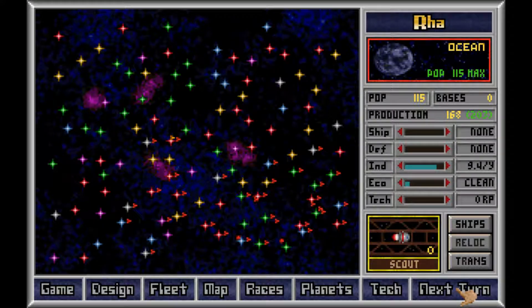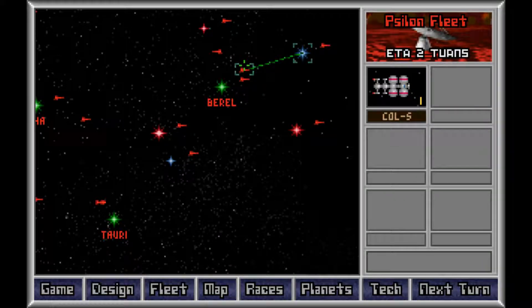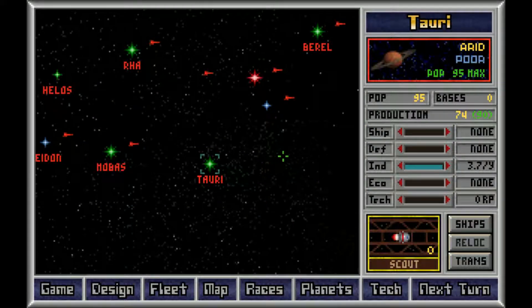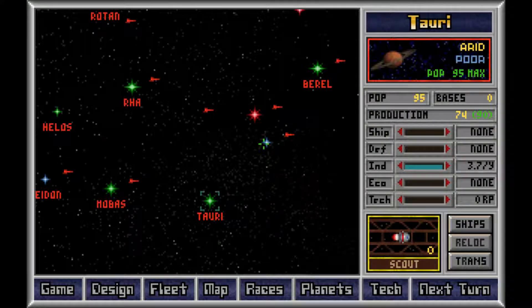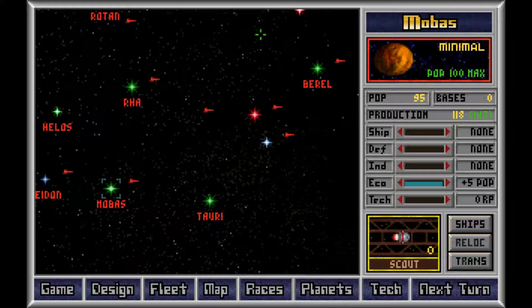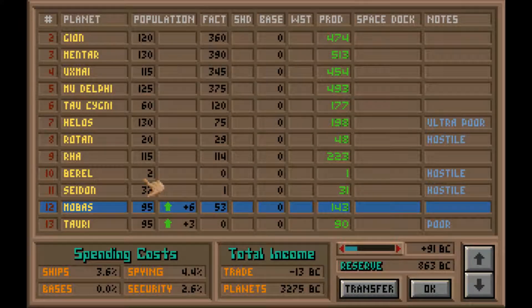So there will be a tundra ship coming soon. Industry tech 6 — let's get those costs down. Tauri has reached its population maximum. That's great. This one is a tundra — it'll reach in two turns. We can send the colonists now. Then we'll wait. Planets though — Beryl.